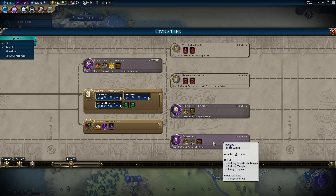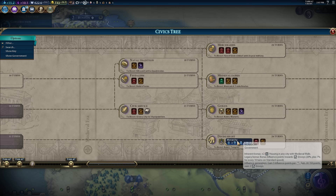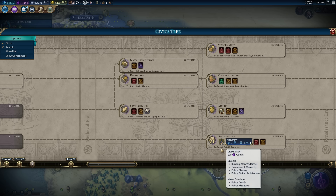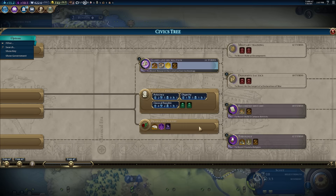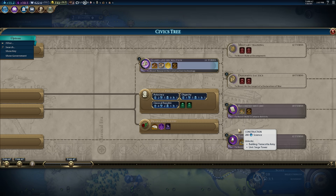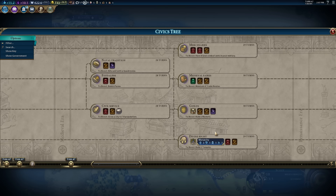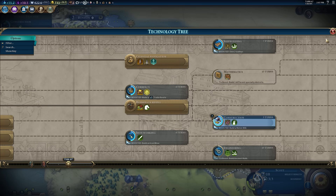So what do you want to do? Found a religion? You want to do it towards divine right. How close are we to finishing construction? Three turns. Let's go this route, because finishing construction gives us a boost to Drama and Poetry and recreation, which we need along the way to divine right.